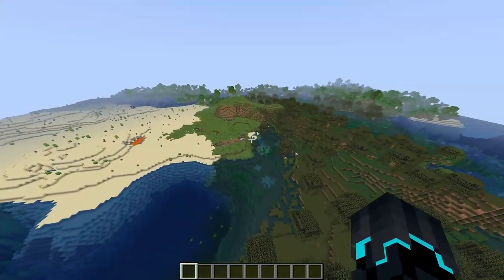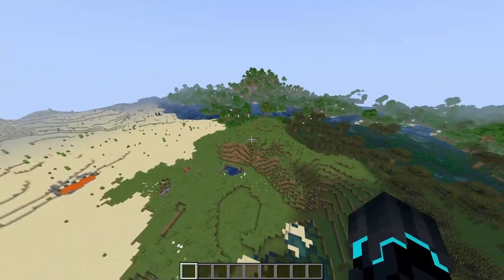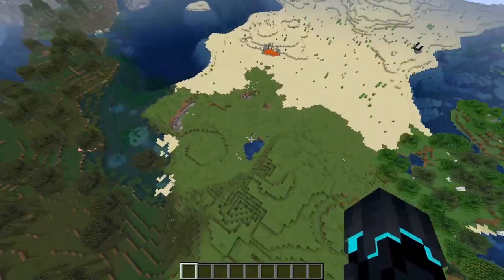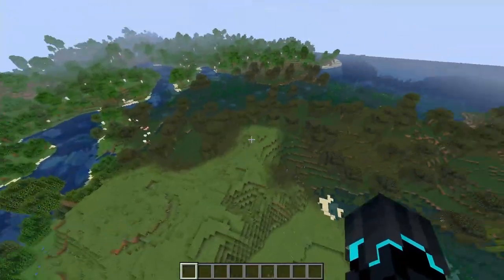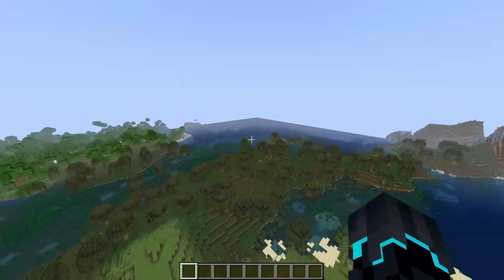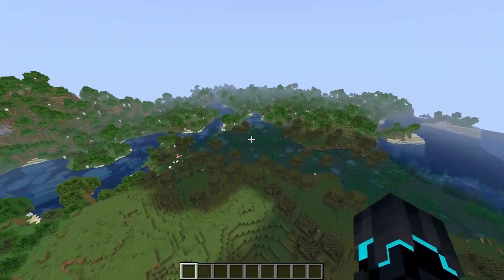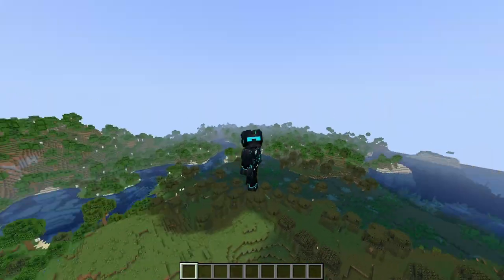I have a world in 1.17/1.17.1 and I want to test this blending functionality, especially with an area like this. We have a desert biome combining with a plains biome, combining with a swamp, combining with a forest, and combining with an ocean. I kind of want to just cut it off at some of these areas and see how it works.